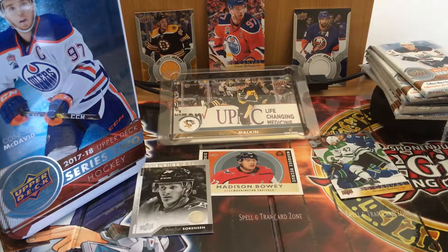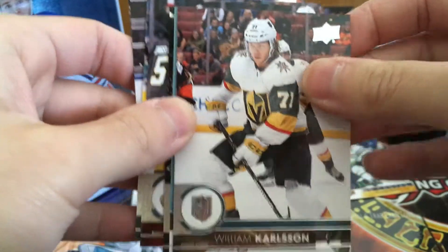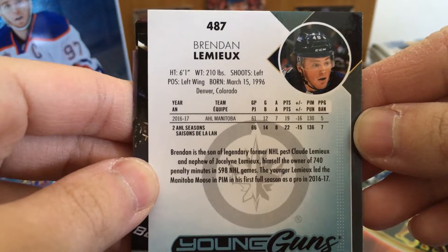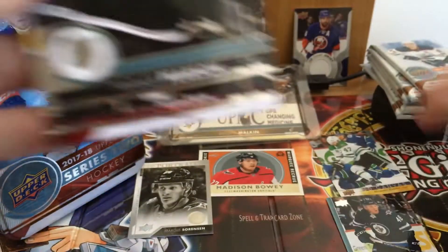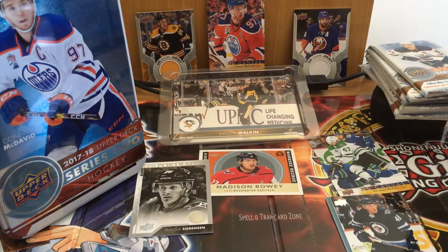Three for three! Usually that means the last couple packs will have nothing. Dimitri Orlov, Chris Letang, William Carlson — this guy might reach 40 goals, which is crazy. We got Young Guns — Brennan Lemieux! I think this guy's supposed to be decent. 1996 born. Last year with AHL Manitoba: 19 points, minus-16 — not the greatest stats, but okay. Four for four!